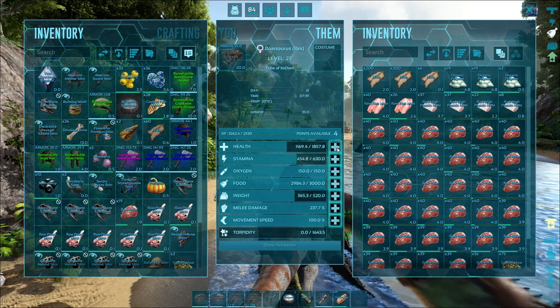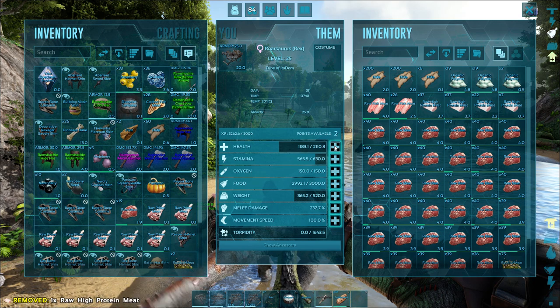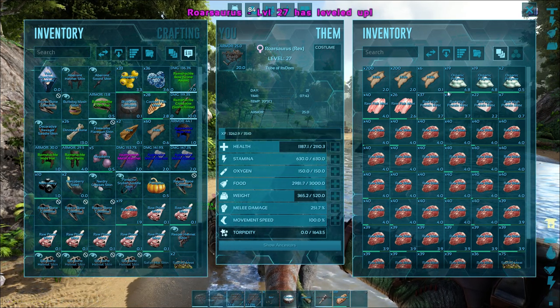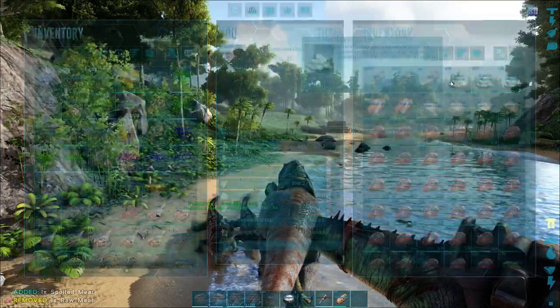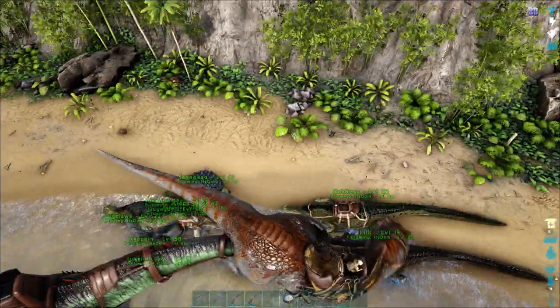There should be some other raptors over the hill there. I got four level-up points — that's amazing. I'm going to use them on health and melee damage. I have some organic polymer, by the way. That's gonna be very useful.